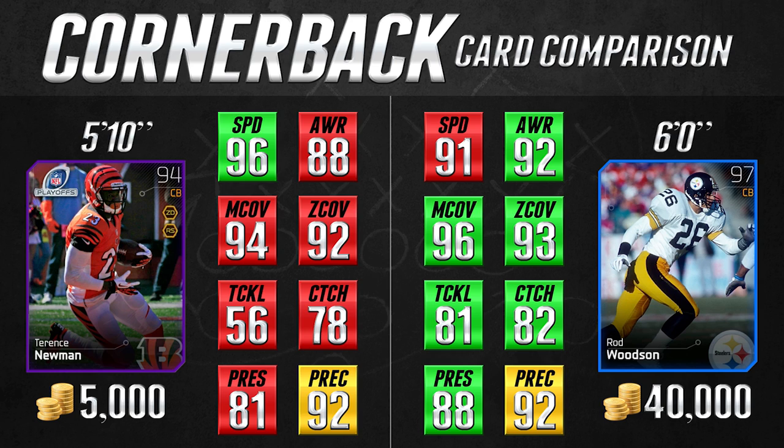Where the Newman does take a hit is that it is only 5'10". I generally don't like my corners to be below 5'11", so he's just below that borderline. But I still think this card has its advantages — it's so fast, it has great man coverage, very good zone coverage, and great play recognition and awareness in comparison to other lower-rated, lower-priced corners. The Terrence Newman card is one I would definitely recommend getting your hands on if you can. At 5,000 coins, most people should be able to afford it.